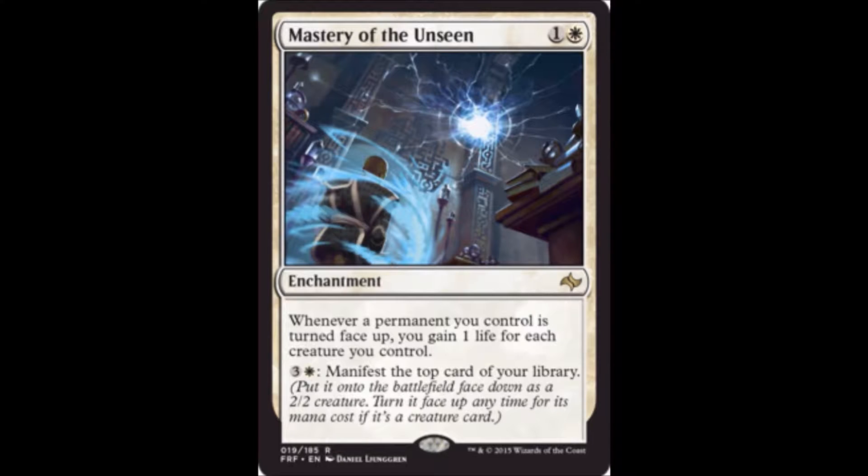Mastery of the Unseen is one white and one colorless — an enchantment. Whenever a permanent you control is turned face up, you gain one life for each creature you control. It also has an activated ability: pay one white and three colorless to manifest the top card of your library. Early game this is a blank — the life gain is inconsequential. But long game, if you have mana to sink into this, you can put down two creatures for eight mana and it becomes a very good card. It's contingent on your matchup, useful in board-stall situations, but not for every limited deck.